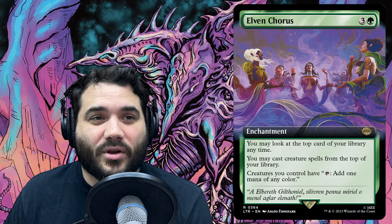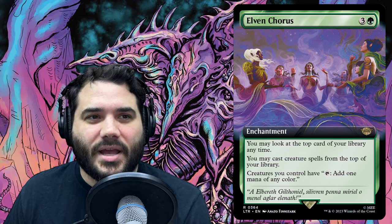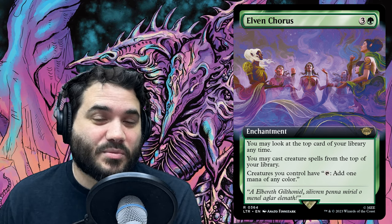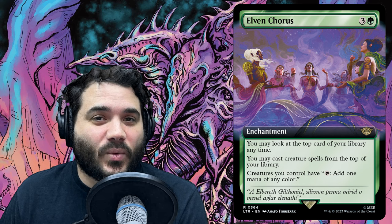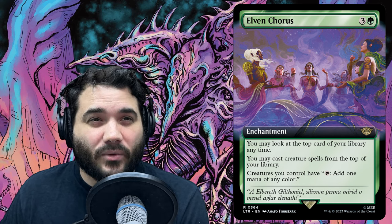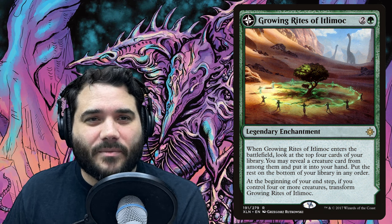Elven Chorus is three and a green — you may look at the top card of your library anytime, you may cast creature spells from the top of your library, and creatures you control have: add one mana of any color. Having our slivers be mana dorks is really good, so we have many ways to accomplish that. Growing Rites of Itlimoc is two and a green — when it enters, look at the top four cards of your library, reveal a creature card and put it into your hand, then put the rest on the bottom.